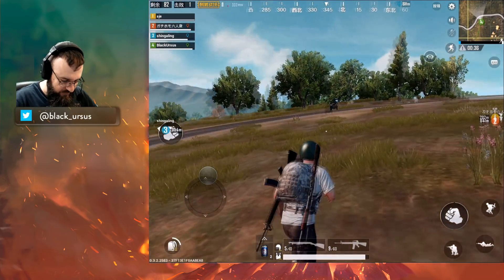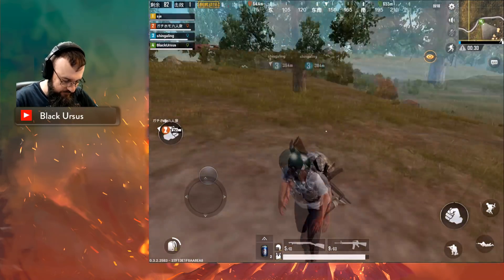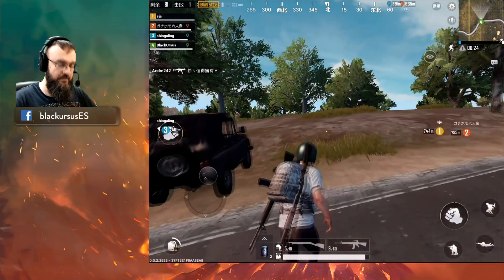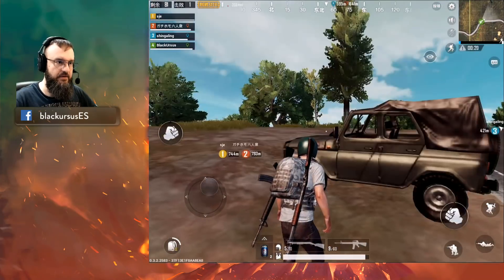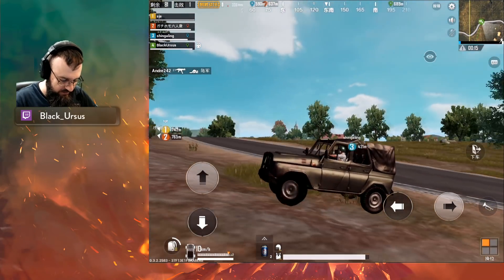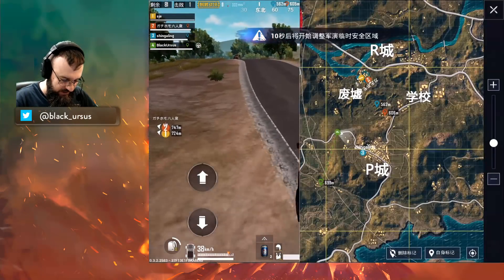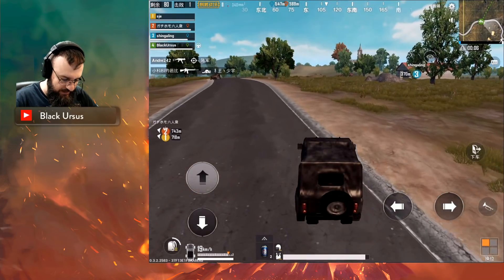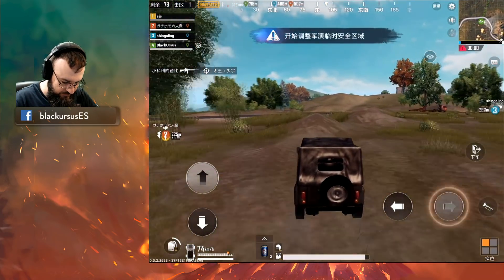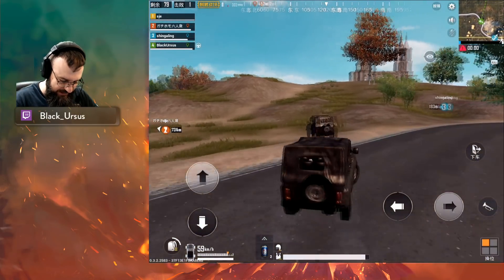¿Esto qué es? ¿Es un coche? No me digas que es un coche, por favor. Vamos a ver. Mirad el gráfico, ¿eh? Mirad el gráfico este, es brutal. ¿Me puedo colocar aquí dentro? ¡Mi primer cochecito! ¿Esto cómo va? Hostia, macho. Podríais haber puesto un pad, ¿no? Voy a ver si puedo poner un pad aquí. Esto es un poco inestable, ¿eh? ¿Puedo pitar? Sí, puedo pitar, tío. Qué bueno.